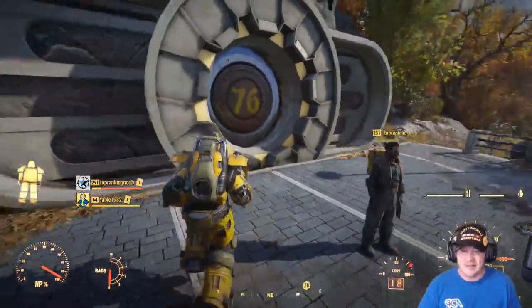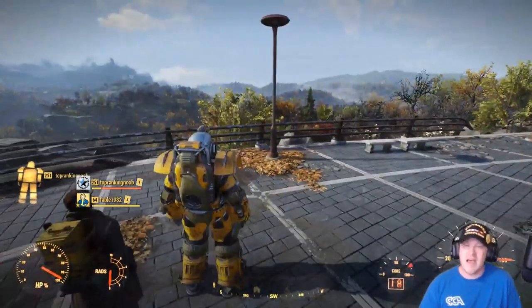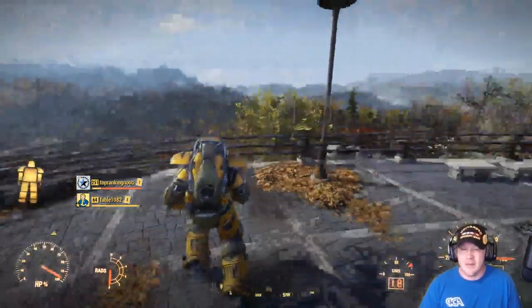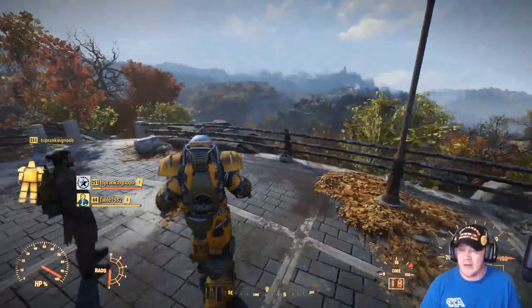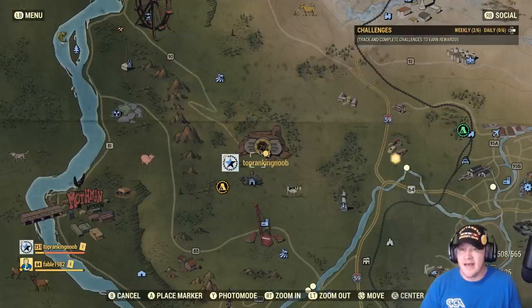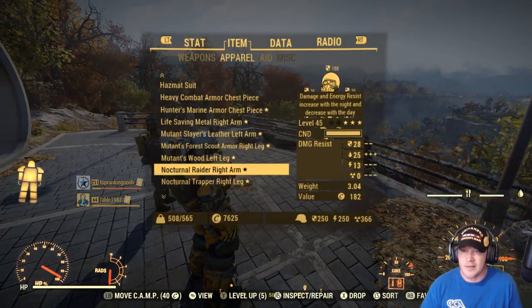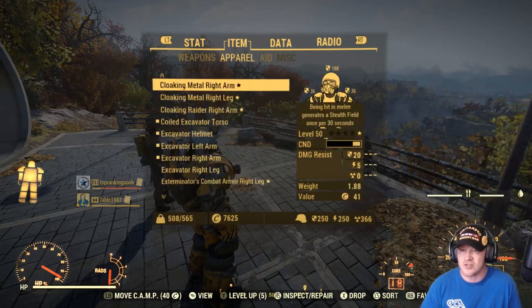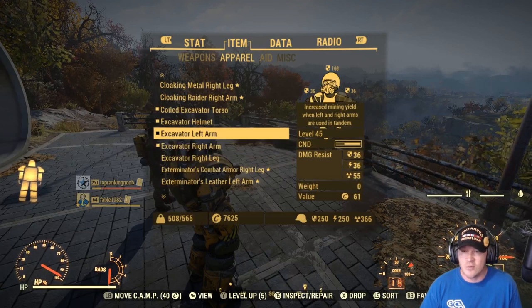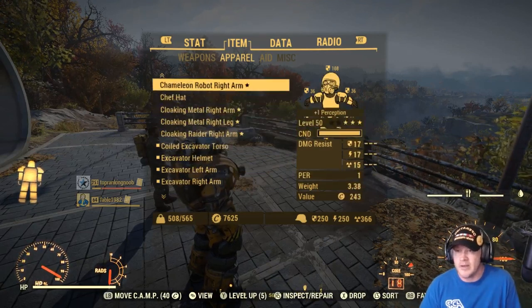Let me first start off by talking about the Excavator Power Armor, because I think most of us are familiar with this. If you have a full set of Excavator Power Armor, you're going to get a carry weight bonus — an extra 100 pounds. But on top of that, I also have calibrated shocks on each leg, and that's a must-have because it's going to increase your carry weight by an additional 100 pounds. So already your carry weight is up by 200 pounds.